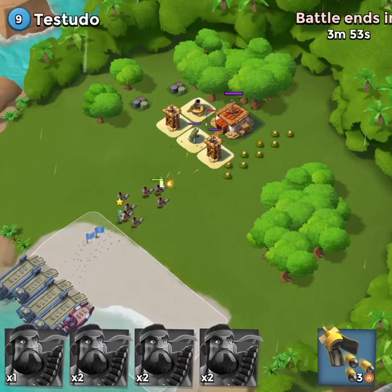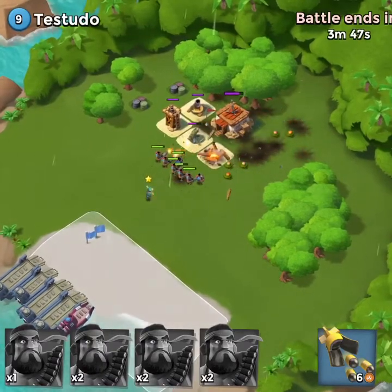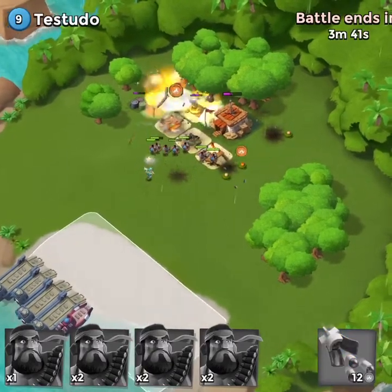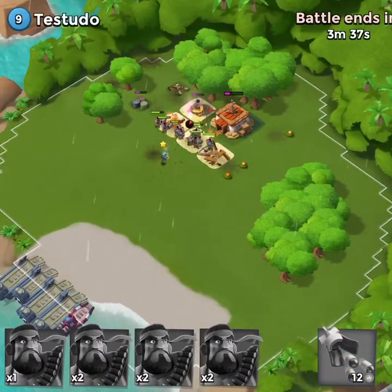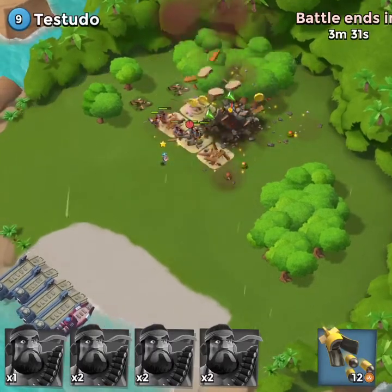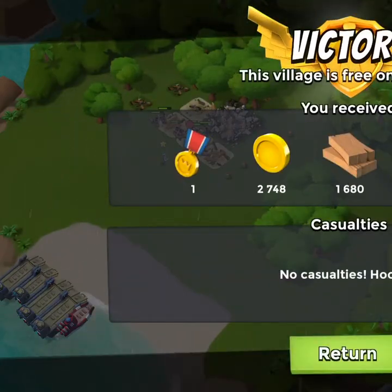It is a non-player base, a computer base, and we drop the heavies. I love Sergeant Brick's melee ability — you can see the heavies are just taking the punishment and dealing out a fair amount of punishment too. We take out all the defenses, focus on that final mortar, and that's going to be all she wrote. We just let the heavies finish their job and there's our first victory on our way to getting a supply chest.